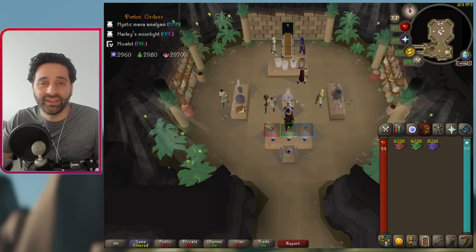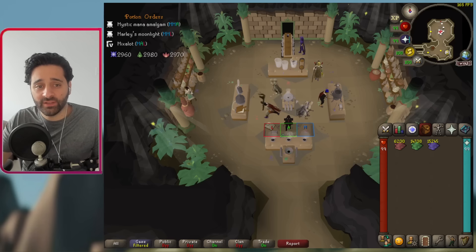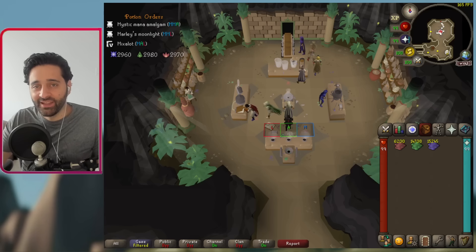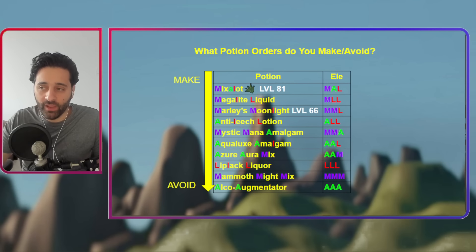If the minigame was this simple we wouldn't need a guide, but there is more complexity. The first complex thing is potion priority order — the potions you want to make and the potions you want to avoid. Potions at the bottom only use one element: triple A, triple M, and triple L. When you hand in something with only one element you get 20 points; with at least two elements you get 30 points; and if you hand in a Mix-a-Lot potion you get 60 points. Strongly recommend you come to this minigame when you're 81 Herblore so you get the most points.